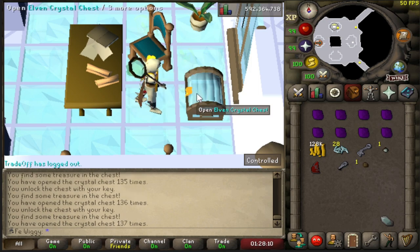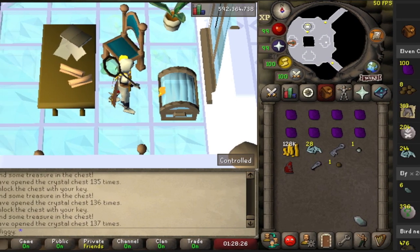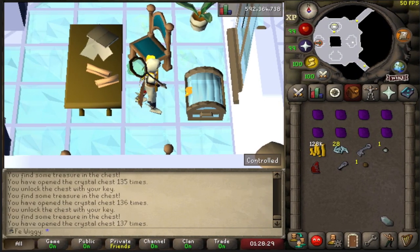And there is 100 enhanced crystal keys done. It comes out to be 5.17m and no dragonstone armor, unfortunately. Never lucky.